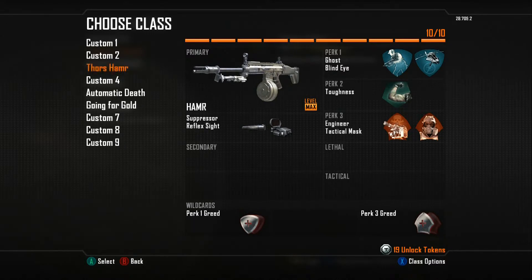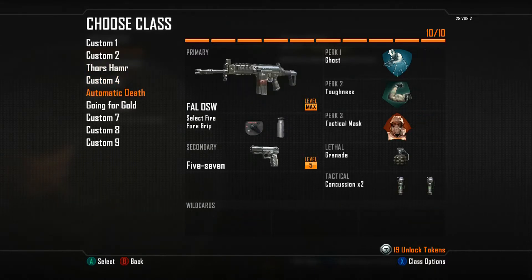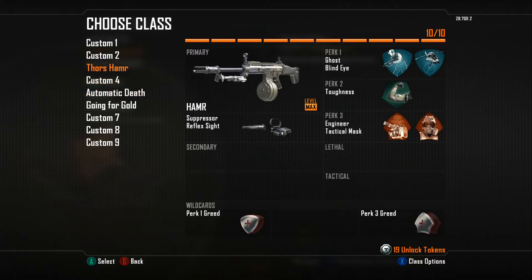I decided to put the reflex sight on it just messing around, and god, it's almost no recoil — it's so awesome. The perks really don't matter, but that's what I run for perks and you guys can feel free to change it up. For automatic death, it's just the FAO select fire, nothing new there.